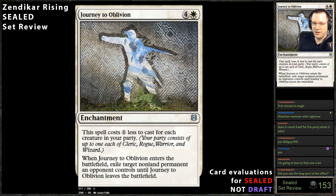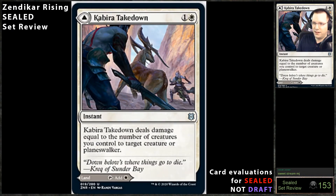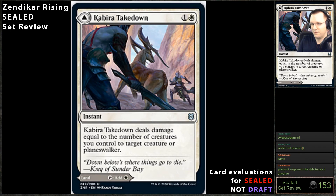Kabira Takedown — deals damage equal to the number of creatures you control to target creature or planeswalker. This card is fantastic. I'm surprised it just doesn't say 'attacking or blocking.' It's also a land so always play it. It's probably going to deal two damage minimum, but it can be better than that. If you have that cat token maker, this is just white Terminate. Wow — since when did white get good cards?